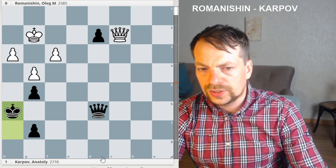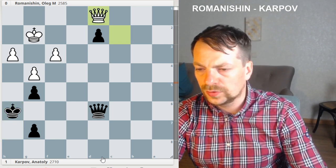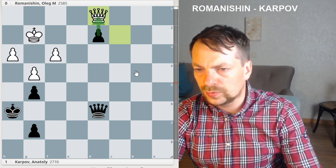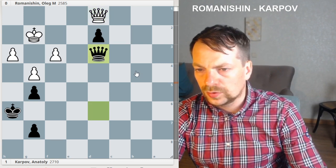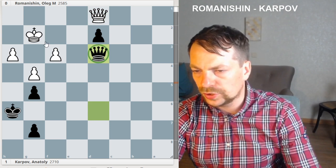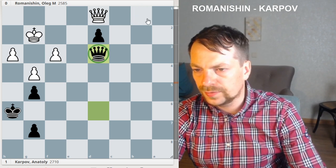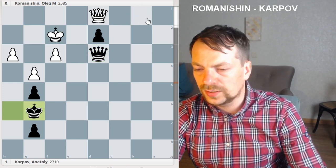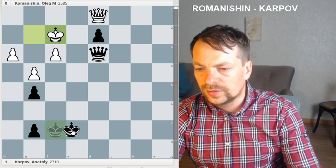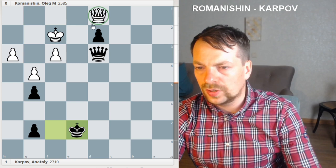King h6, Queen d1 — the only move which doesn't allow d1 queen. Queen d3, just maximizing the pressure on White and defending from Queen b1 check. Karpov started running with the king. Queen — a very nice move — then King f8, because if you play that move it's a draw after Queen e2.